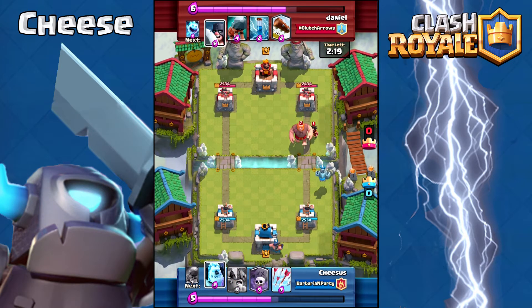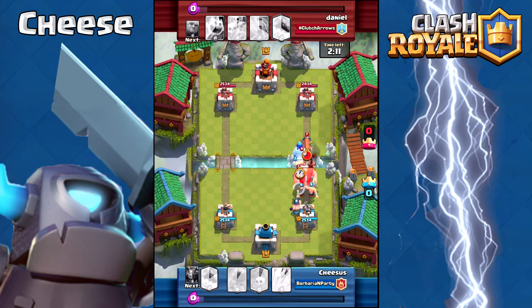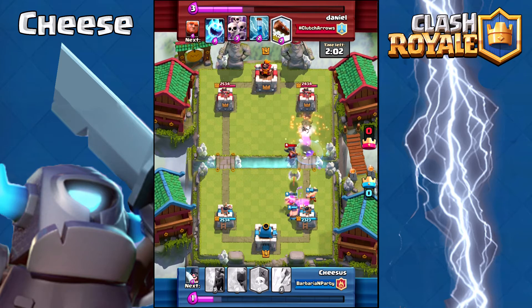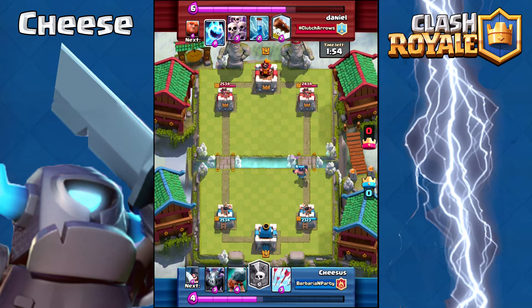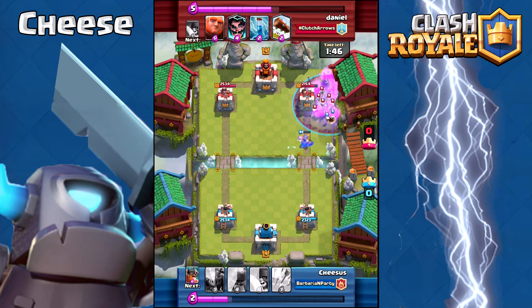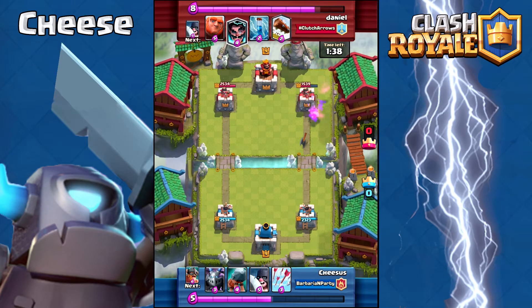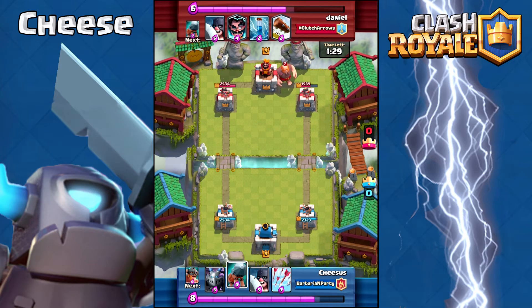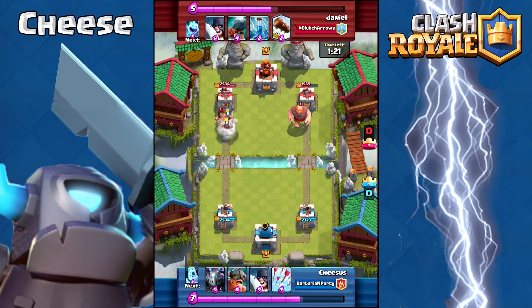There's a lot of Electro Wizard — I'm pretty sure you can't fireball him anymore. But the Executioner does a pretty good job of taking out big pushes. If you can last long enough to take it out with your Executioner, you're in a good position. As big as that push was, he practically did nothing. I waste my Graveyard here because there's not really much tanking, and I didn't have enough elixir to deal with his Scarecrow.